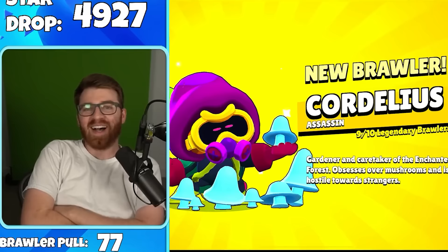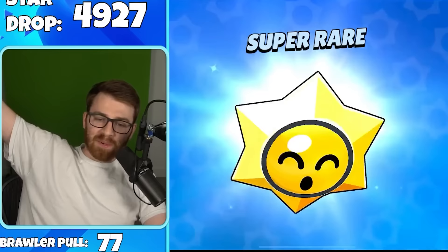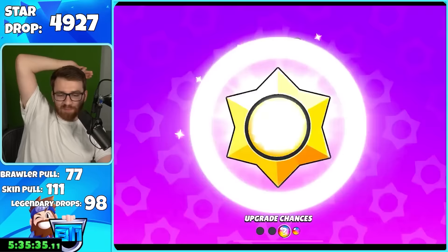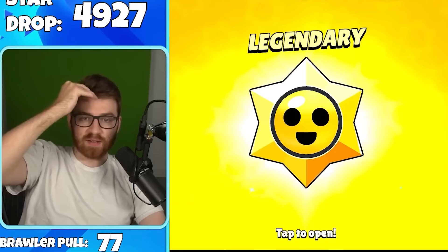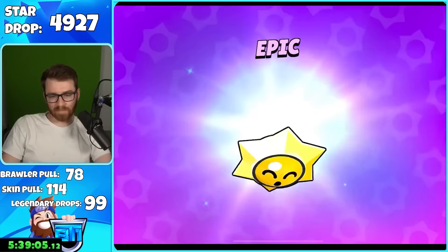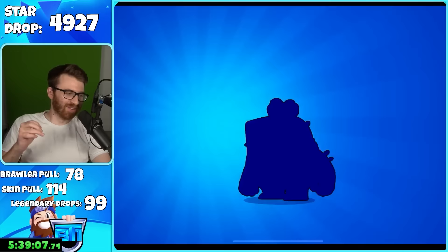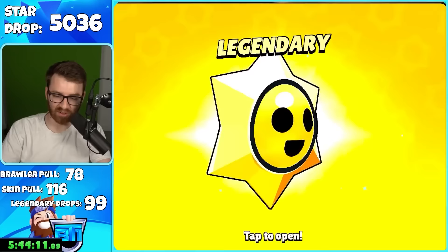That's a perfect pull — oh baby, I didn't think we were gonna get it! Cordelius saving us. I don't think there's a better way to end the video — we were gonna do one more account after this but perfect endings do exist. This account is on fire — 99th legendary star drop. Tanuki Jesse — actually a good skin too. Don't troll me anymore, Brawl Stars. Final account to get to 5,000 — we got it! The 100th legendary star drop!